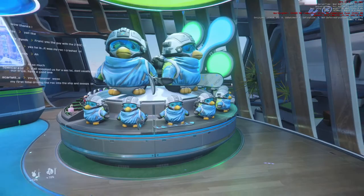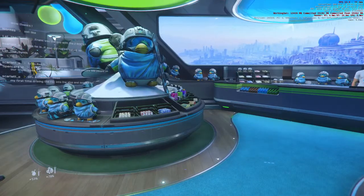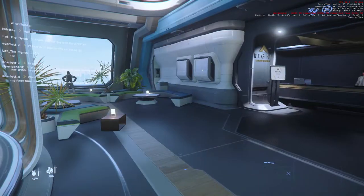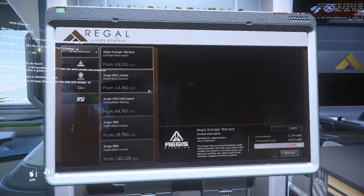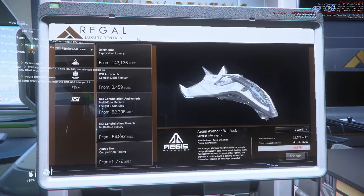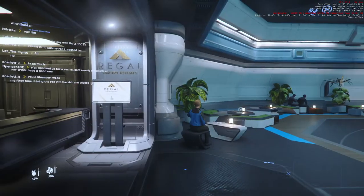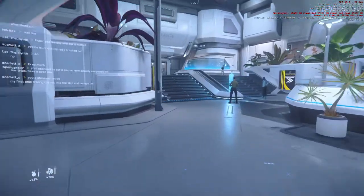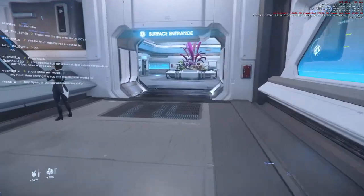I haven't encountered these little guys before. I thought this was ship rentals, not duck rentals. Regal Luxury Rentals — okay. So here we could rent anything for the right price. We have the free rentals at the expo, but these are pay-for rentals with credits. Who wants to do that when you've got the free ones? I want to get the ships I already have access to.